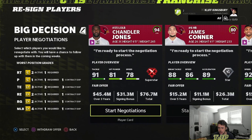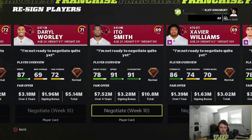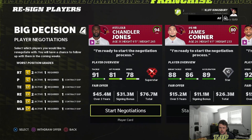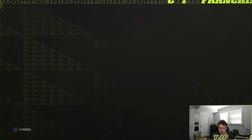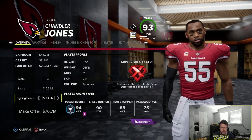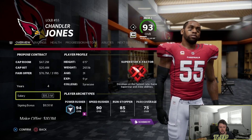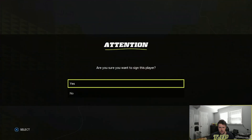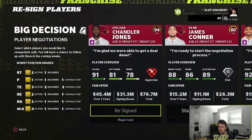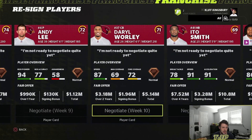We have negotiations to look at — Chandler Jones, James Conner. Really no one amazing, but I might want to keep Chandler Jones if I can lock him up. I gave him a 10.5 million, 15.3 million, four-year deal. Offer's accepted — beautiful, probably overpaid but it's fine. Everyone else I'm going to wait until the offseason.